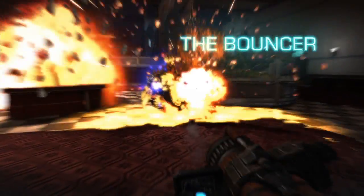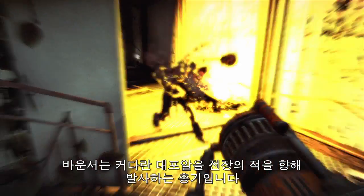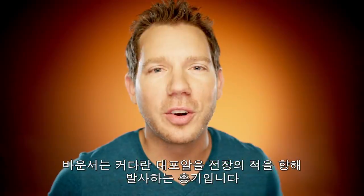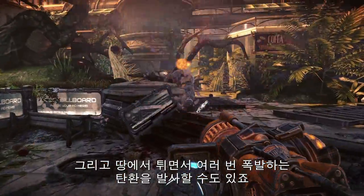The Bouncer. Bounced into oblivion. The Bouncer is like this giant cannonball launcher. You can throw out this ball that just barrels across the battlefield like a cannonball, but you can also unleash it as a repeated explosive device that will sit there and pound the ground like a piledriver.